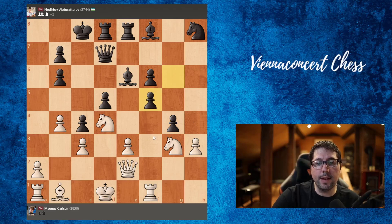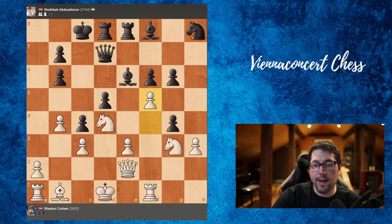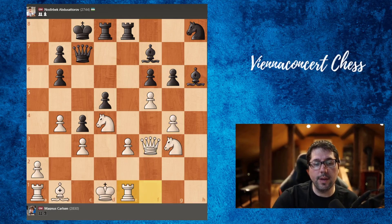So what happens if black takes? Knight takes here, take, and this would be horrible — the queen is lost. So after f5, bishop to f7 was played. But now we take there, queen to c7, queen f3 — white defends the knight. Bishop goes to h6, now rook to e1, again a very good move, preparing e4.